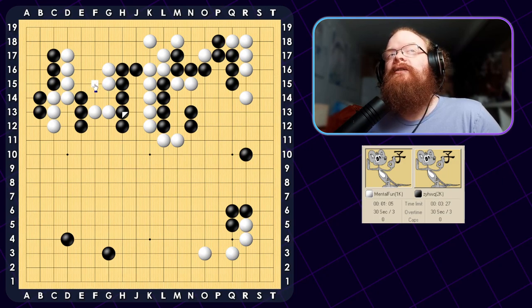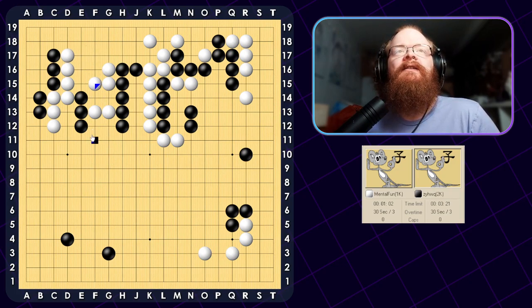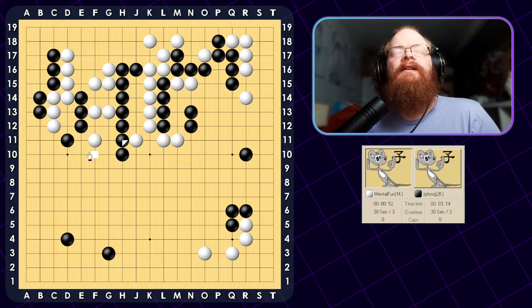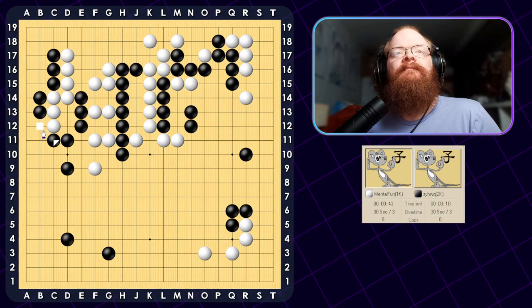I probably should have potentially played the bamboo joint earlier. Let's just do this. My group is very close to being alive, and he still has to protect his connection on the outside. So it looks like I can just come out and cut. We can try to surround the other side if we wish. Let's just protect — nice and simple. Just keep jumping out. Looks like we can attack the center stones, which is nice. Just surround it nicely. He's playing very quickly as well.